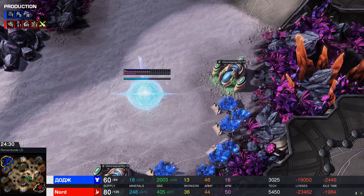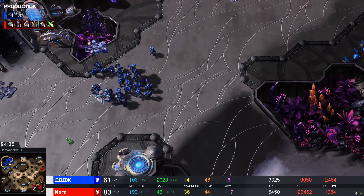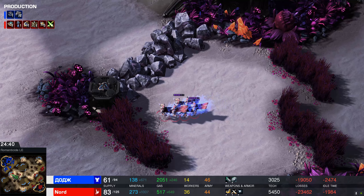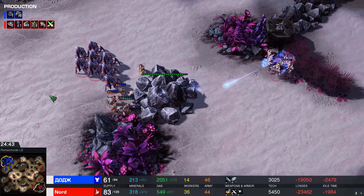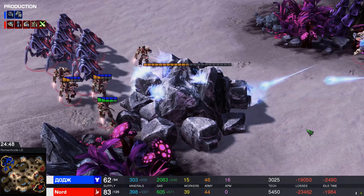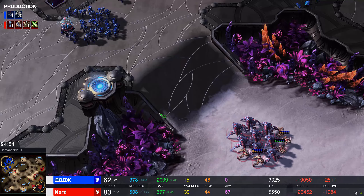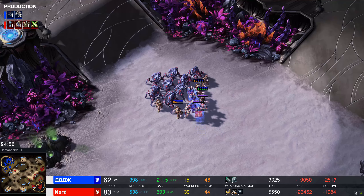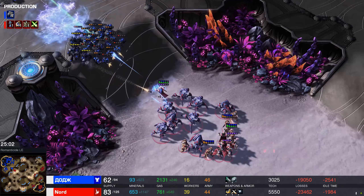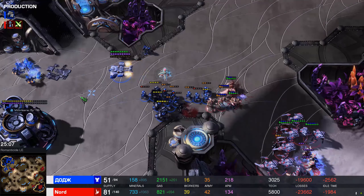One-one-one is great for Protoss, but getting 2-2 and even 3-3 would really help you win this game. Same with Sam sitting on 1-1. Three-three Marines and Marauders with stim have damage output unlike anything in the game. In a little tight compact space, per square inch, they're the best. Nord expanding to a fifth base — the fourth base was at about 12 minutes and this one's at 24. Fair enough.